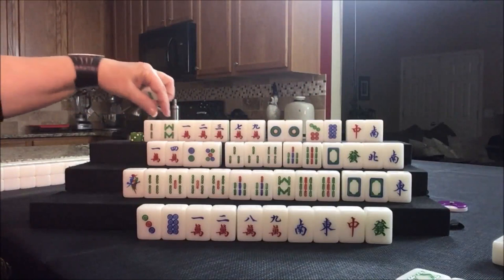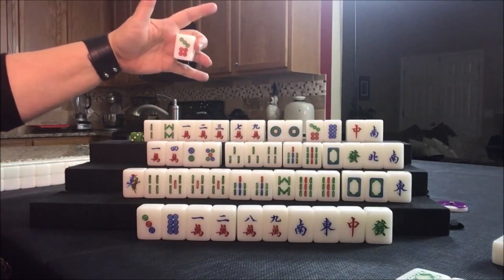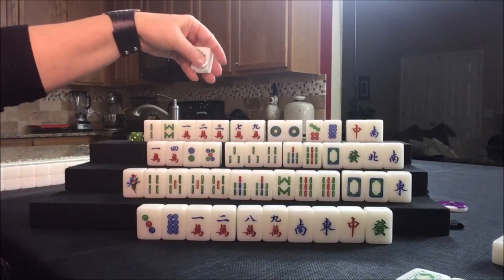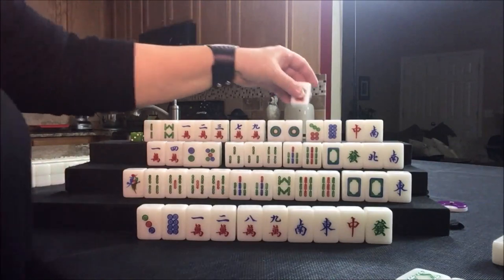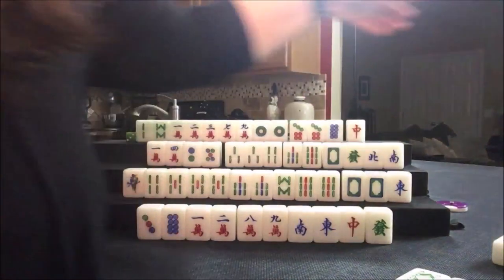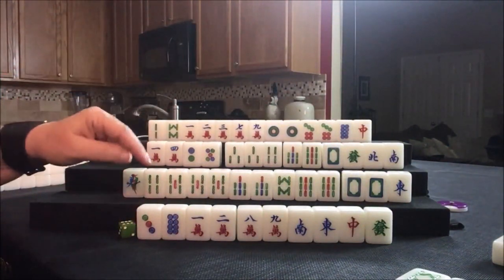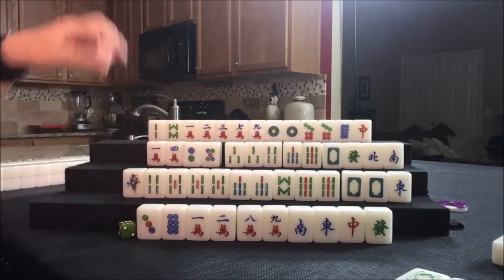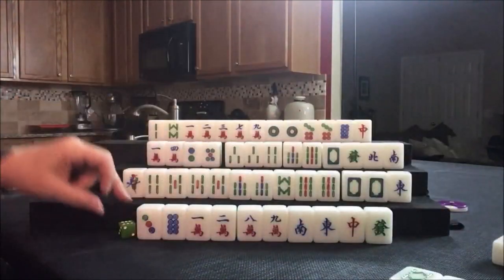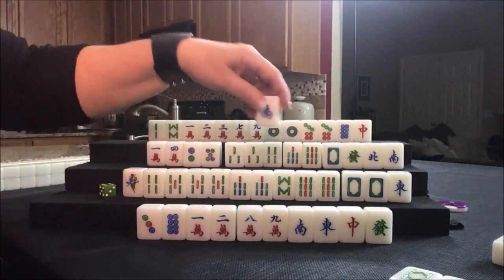One, two, three — these are close to ones and nines. Outside hand. Let's discard the south. I probably should have kept that, but let's keep going. Three dot, discard. Drawing for south — south has already been thrown. Drawing for west — east.